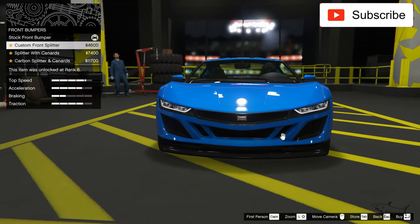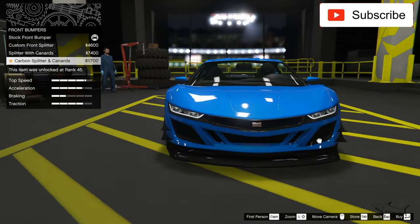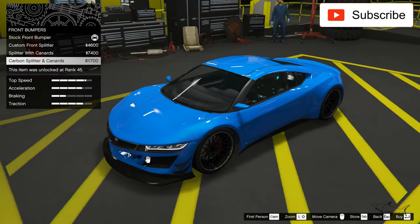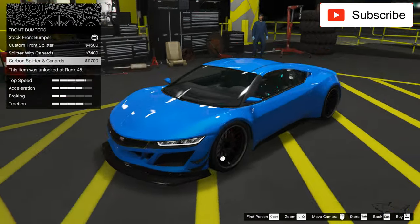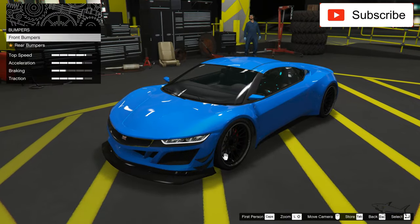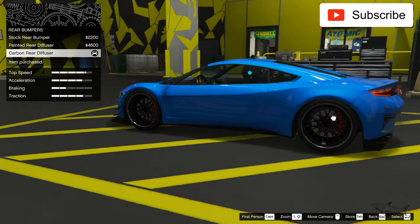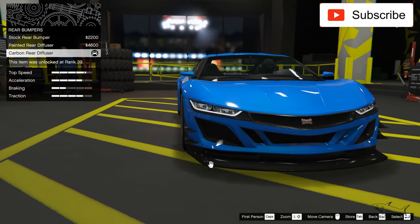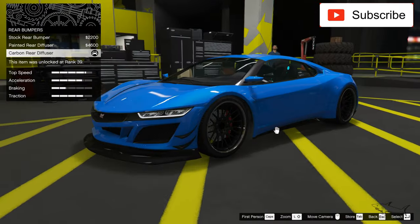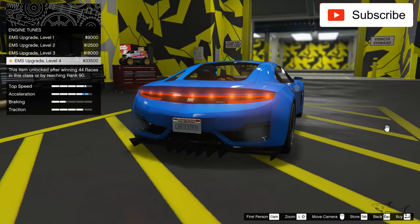Now let's see some bumpers. Actually, I have to go with the aggressive look — not the cleanest look, but aggressive. I'll take this one. Nice — it has some black details on this car with a black diffuser. It's looking amazing.